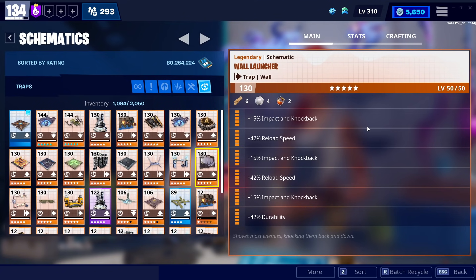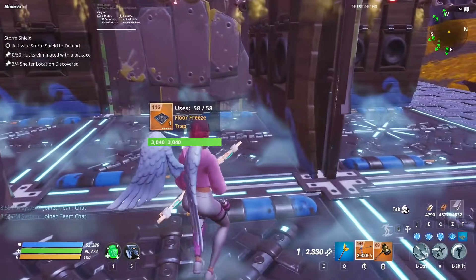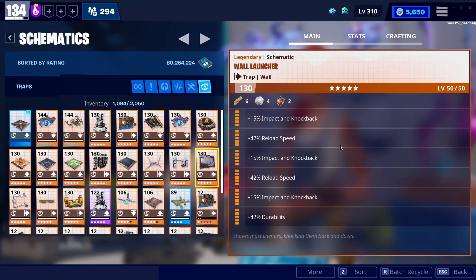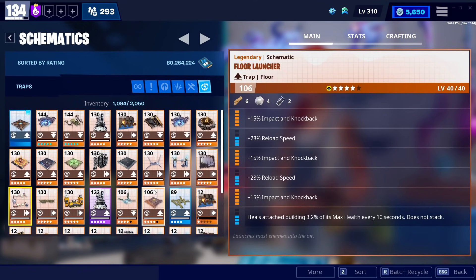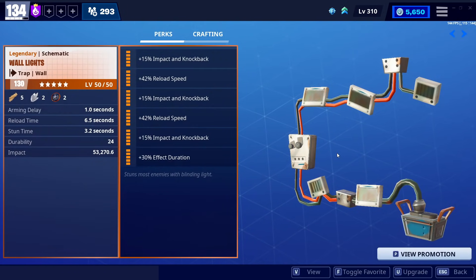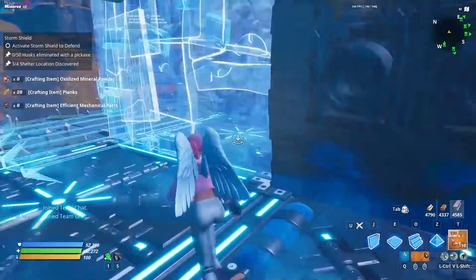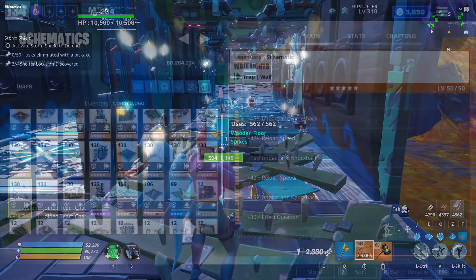Wall launchers are probably my most used wall trap on top of broadsides — I'm not even kidding. They're very good for sending enemies back through tunnels you've already built, off the side of the map, or into a death pit. I probably use wall launchers in every single mission. Wall lights are kind of like a budget floor freeze — they can freeze an enemy in place, but floor freeze also makes enemies take 20% more damage, which wall lights don't do. Wall lights can be nice at the edge of a cliff or anywhere you can't place a floor freeze, but once I started using floor freeze traps I've completely stopped using wall lights, even though they are effective for stunning enemies.